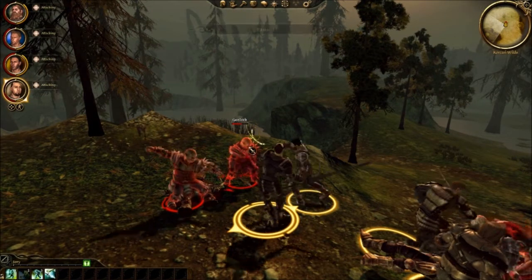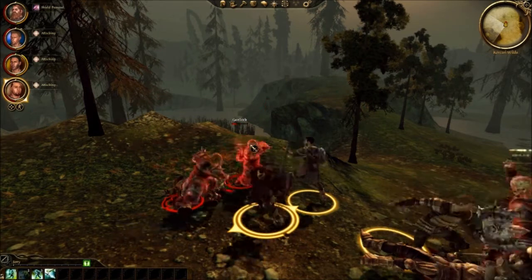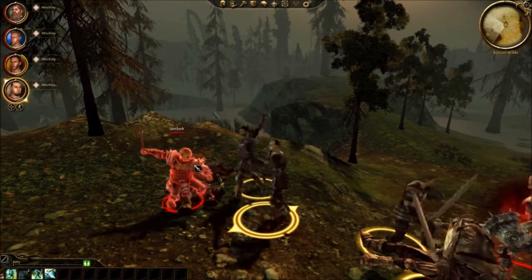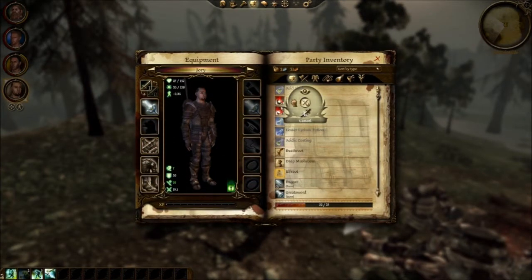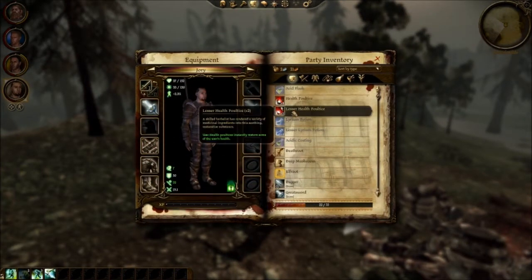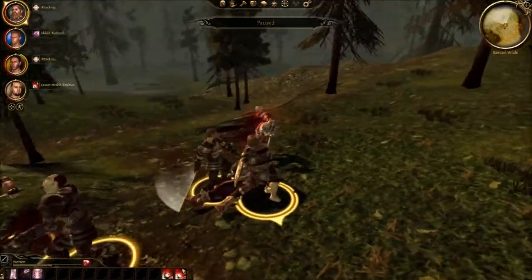We'll keep watch of this guy, make sure he doesn't die. Okay he's going to die. Inventory - I really don't like using health potions. Let's use a lesser one. So he'll be okay, and that's all I need.